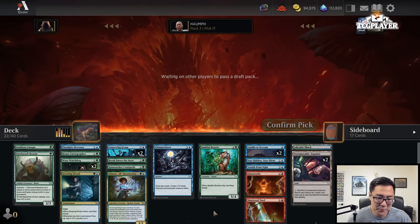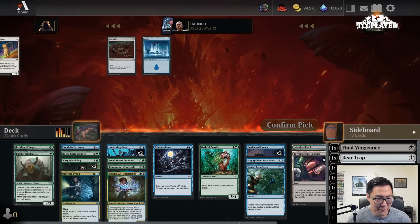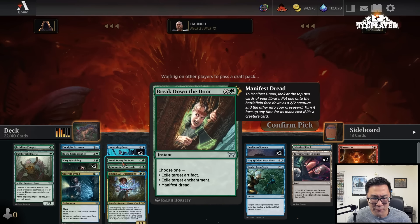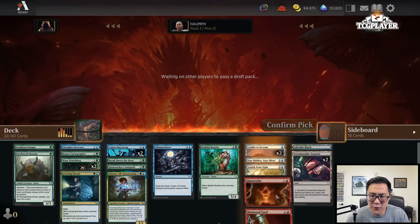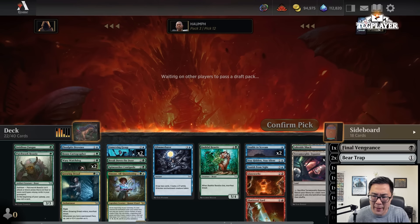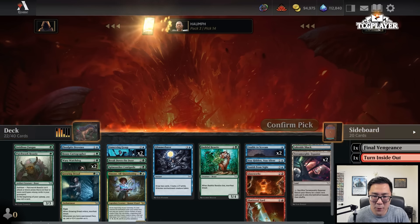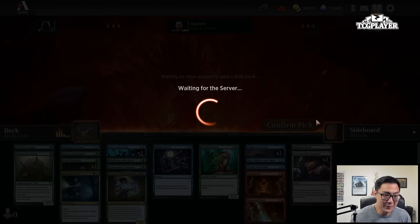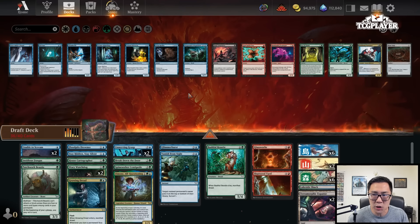Maybe I shouldn't play the Glassworks because I have so much Manifest. Let me take a look — I have Growing Dread, four manifest effects. I guess that's not a ton, so maybe it's fine. I can pick it up with Unnerving Grasp, which is a really great combination. I'm a little bit light on removal so maybe I should play it. Also, it's a little bit less good in this deck because we don't have a ton of Delirium payoffs. This is probably a one-mountain deck.